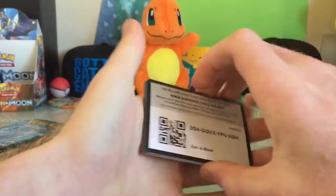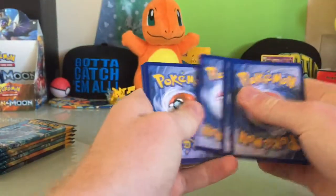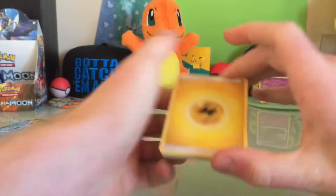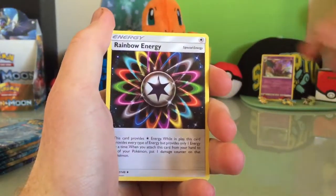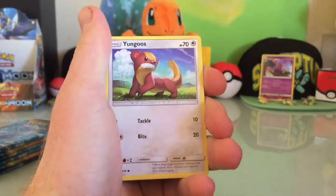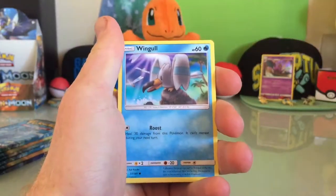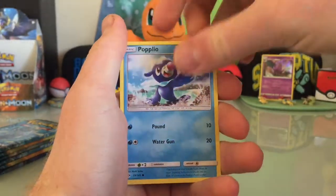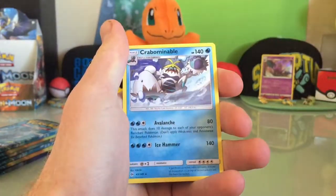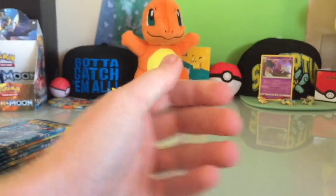Very quiet day today, just been chilling. All from the back to the back. We have an Electric Energy to start off, a Rainbow Energy — that's nice. Toraka, a Metapod, a Young Trunk, Young Goose, Surskit, Wingull, Popplio, Ryloth, Reverse Holo Pippa Peck, Crabominable.